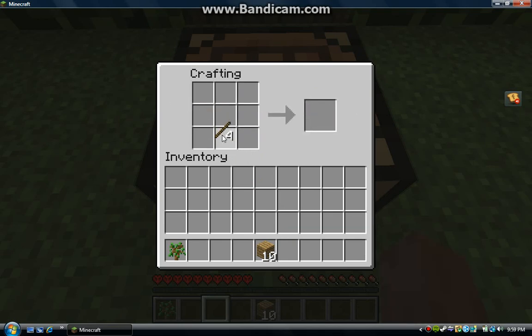How you make a sword is: one stick and two wooden planks. That's it — and it makes one sword.